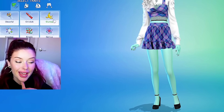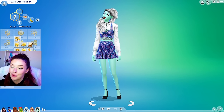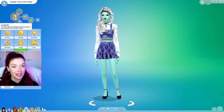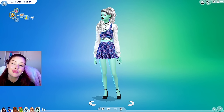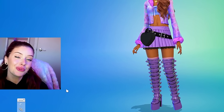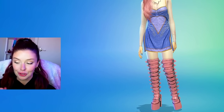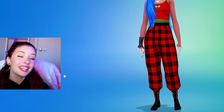For their traits, we are going to give them outgoing and clumsy. For their aspiration, I'm going to give them the academic aspiration — this sim wants to attend university and get a job, but most importantly, learn. Frankie's only 15 days old, they've got a lot to learn. This has been us creating Monster High dolls as Sims in The Sims 4. Let me know which one was your favorite in the comments, or if you didn't see your favorite, let me know who you'd like to see in a future Monster High video. My favorite has to be Claudine today — I feel like we nailed her look. I hope you guys liked the video and if you did, make sure you like, comment, and subscribe. Thank you so much for watching, I'll see you in the next one.